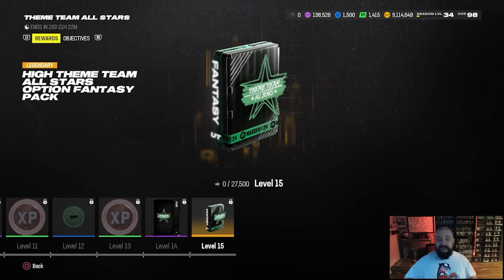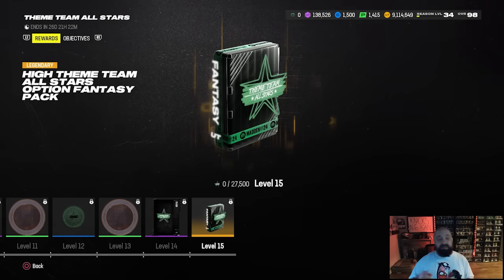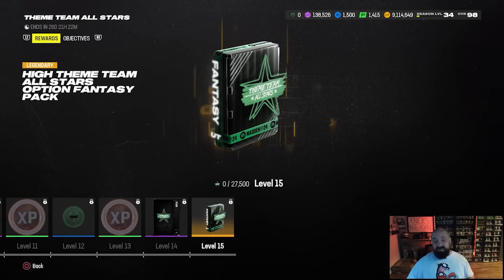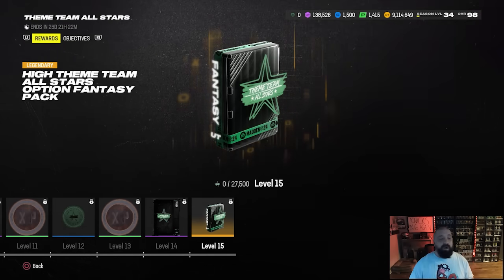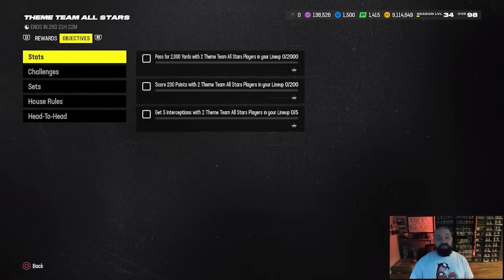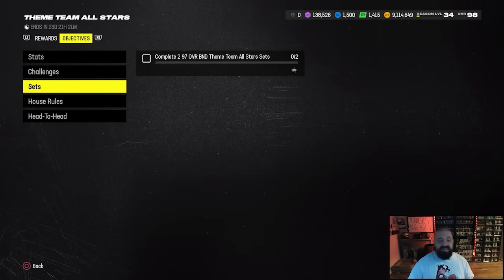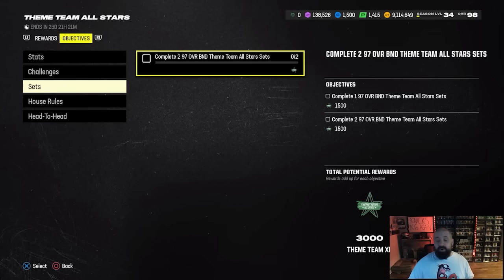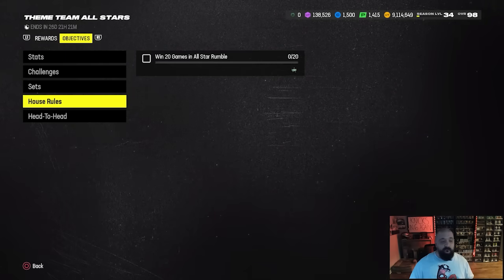It's not clear yet whether those packs give currency or a quick-sell card. There are 94s, 97s, and 99 overalls that all quick sell for this currency, so the high pack might be a 97-plus and the low pack a 94 — we'll have to wait and see. Everything you need to earn XP to level up the field pass is in the objectives tab. The set section requires completing two of those 97 overall BND sets to get XP: 1,500 XP for the first, the same again for the second.